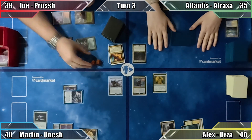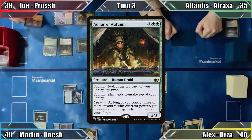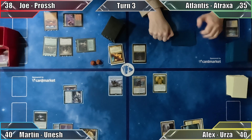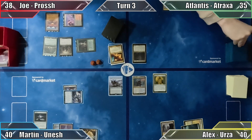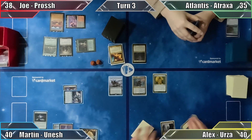Joe takes 1 damage from his Elves of Deep Shadow and casts Augur of Autumn. Next, he plays Dargaz's Caldera from the top of his library with his Augur's ability, returning Yavamaya to his hand with a lands ETB. With no one-drops in his hand or on top of his library, Joe ends his turn. Atlantis draws, is scorched down to 7, and passes to Alex.